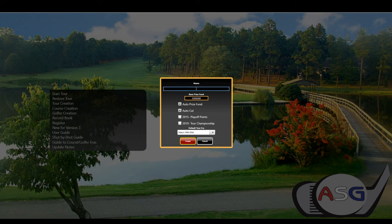Let's just go with Ron's Demo — type that in there. Base prize fund: five million dollars. You can change that to whatever you want. We'll do eight million. Auto prize fund — yes. If you don't do that, then you can set it for each tournament manually.